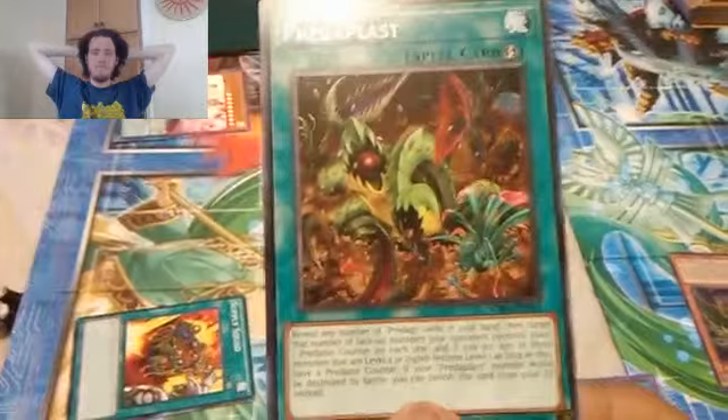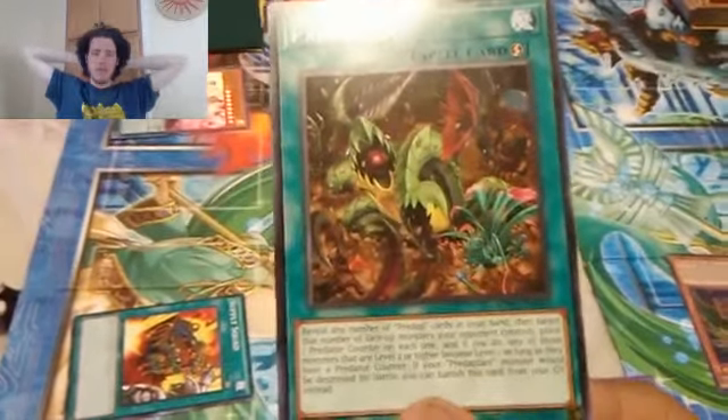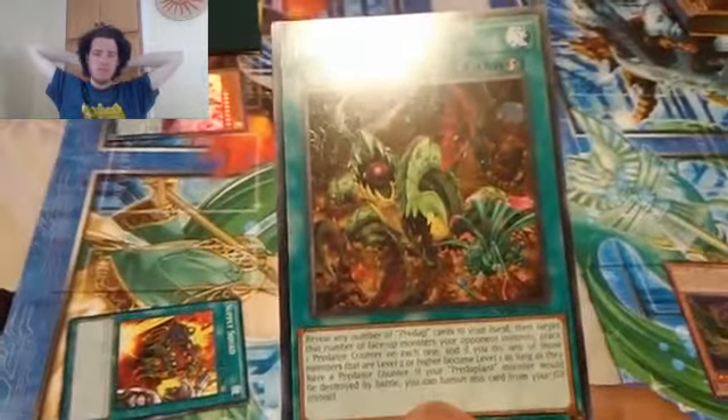Preda Blast. I reveal two Predaplanet monsters and now your monster has — uh oh. Her monster is still gone. Not quite. I use Preda Blast's effect. When it's from play, if my Predaplant monster would be destroyed by battle, it won't. Fine. I'll have my Odd-Eyes attack then. Protection for a turn. Interesting.